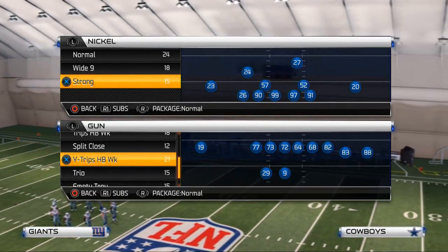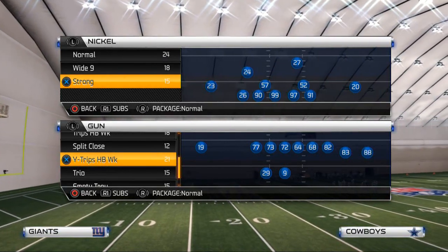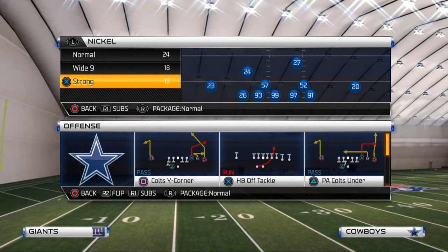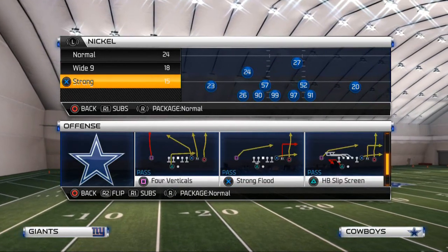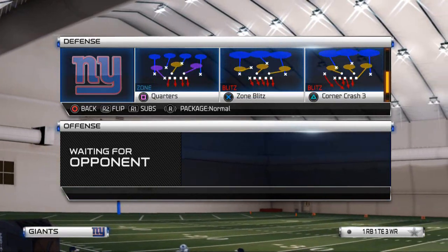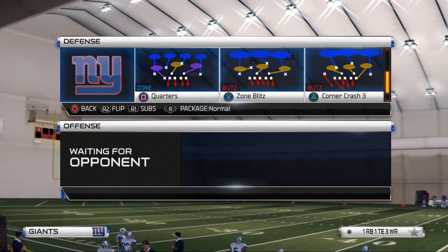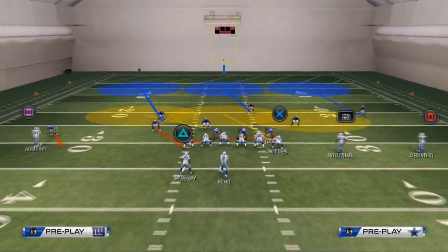Today's blitz comes once again from my favorite formation so far in the defense for Madden 25 next gen console — the Nickel Strong. The play we're going to be using from the Nickel Strong for today's blitz of the day, we're going to be taking a look at the Corner Crash Three, and this is going to give us three man edge pressure off of the left side.